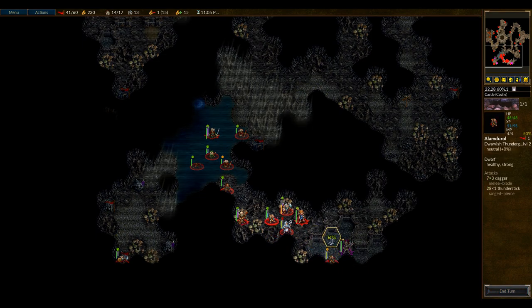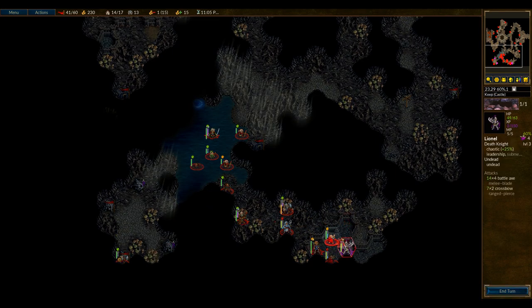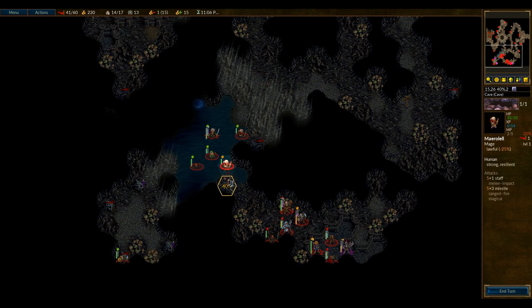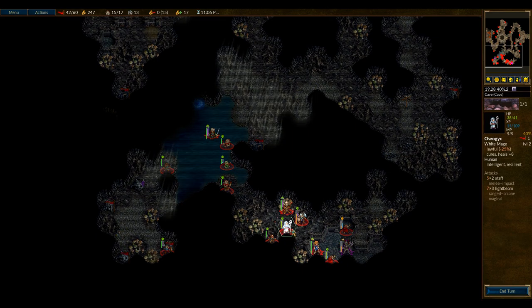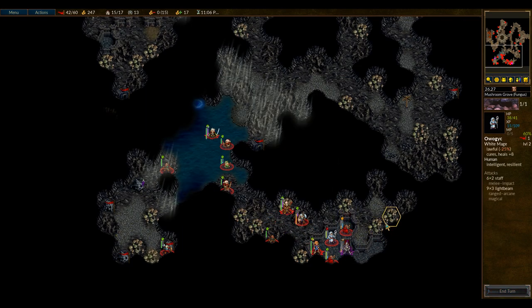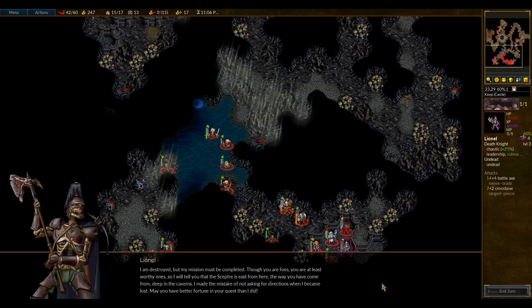Now we're going to do this — because his crossbow attack is not great, we're just going to blast him with the Thunderstick a little bit. He can swing back very powerfully with his axe, but Thunderguards are tough enough that he would have to hit them with every strike in order to actually kill them, and the odds of that are very low. So we can cycle those guys out and maintain our edge. This guy will level if he kills Lionel. He's got 30 health — the light beam has some chance to kill him. Let's go in with the light beam. There we go — 'Arg, I am vanquished.' Rest in peace, Lionel, the poor lost general.